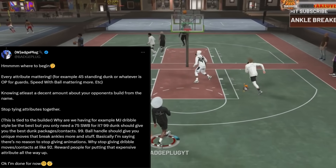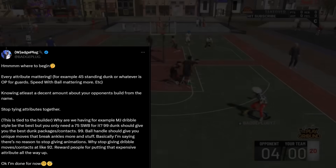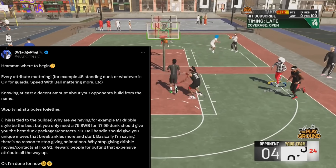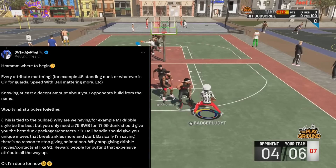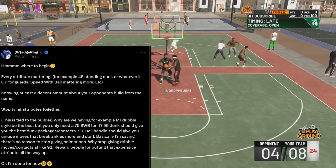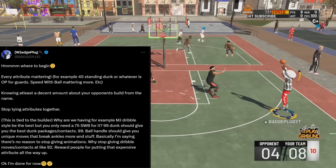99 dunks should give you the best dunk packages and contacts — that's something we shouldn't even have to ask for. 99 ball handles should give you unique moves that break ankles more. Basically, there's no reason to stop giving animations — why stop giving dribble moves or contacts at like 92? Reward people for putting that expensive attribute all the way up.